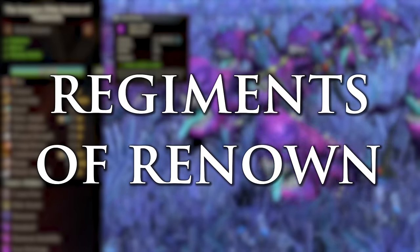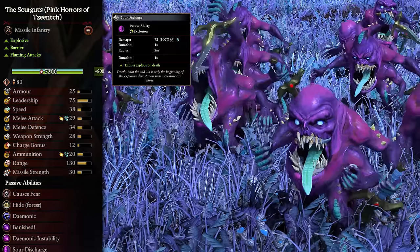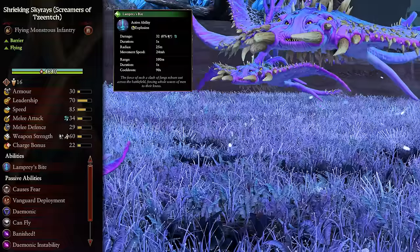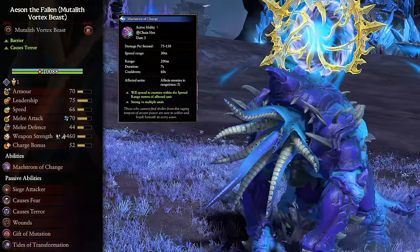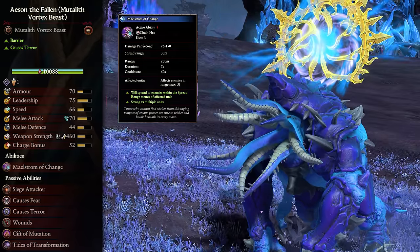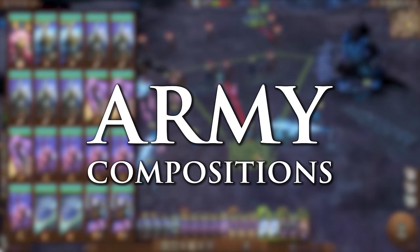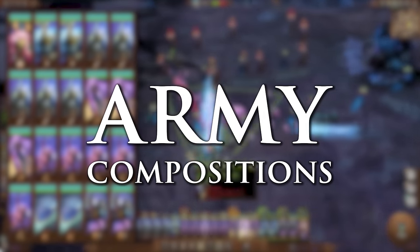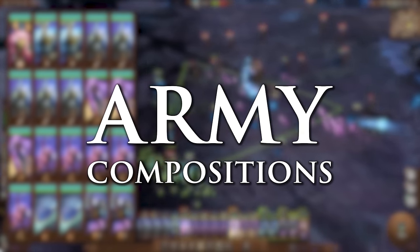We also have three new Regiments of Renown. We have the Sour Guts, a Pink Horrors of Tzeentch unit that gains more HP and the Sour Discharge passive ability. The Shrieking Skyraider, a Screamers of Tzeentch unit, gains the Lamprey's Bite ability. And Ace on the Fallen is a Mutalith Vortex Beast that gains the Maelstrom Change ability, which deals spreading direct damage from a targeted enemy to a maximum of five. And since we've got new units, we need new army compositions, especially for Tzeentch.